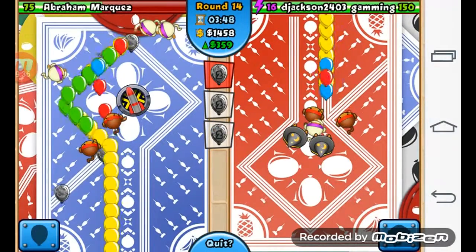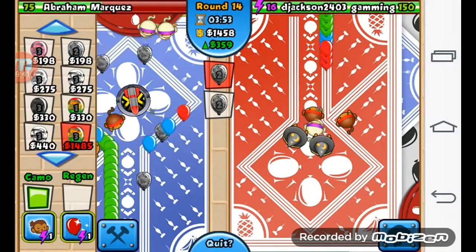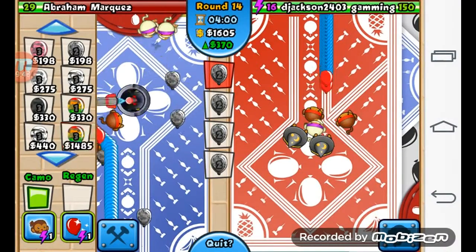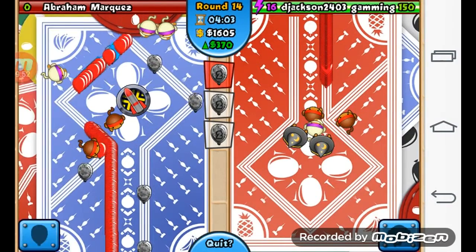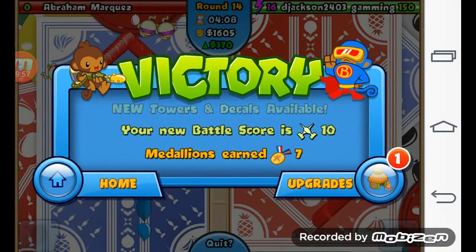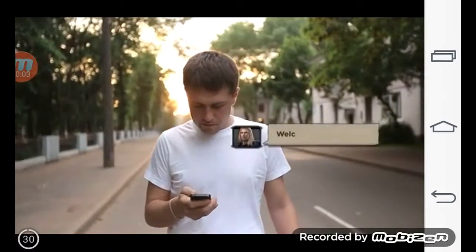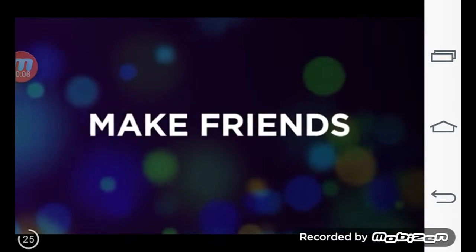I'm just gonna start sending him some lead balloons - lead camo - so that his cannon can't see them. I'll just keep sending them. It seems like they're gonna do some work on him and get through easily because he doesn't have anything to counter camo. And boom - he goes down right there! Boom, goes to dynamite - you are dead! That was the win.